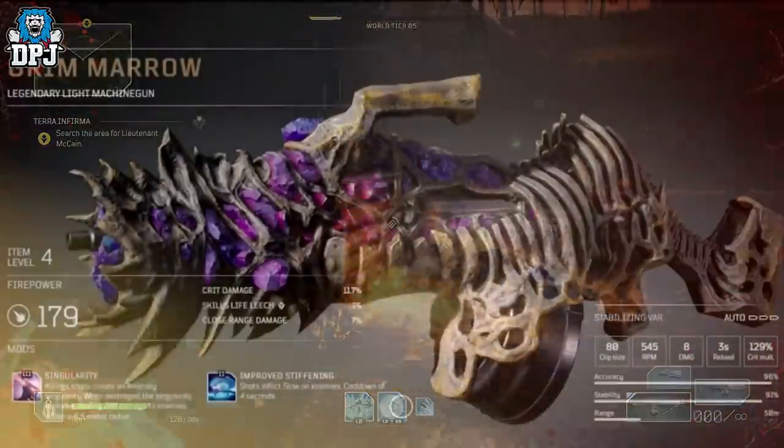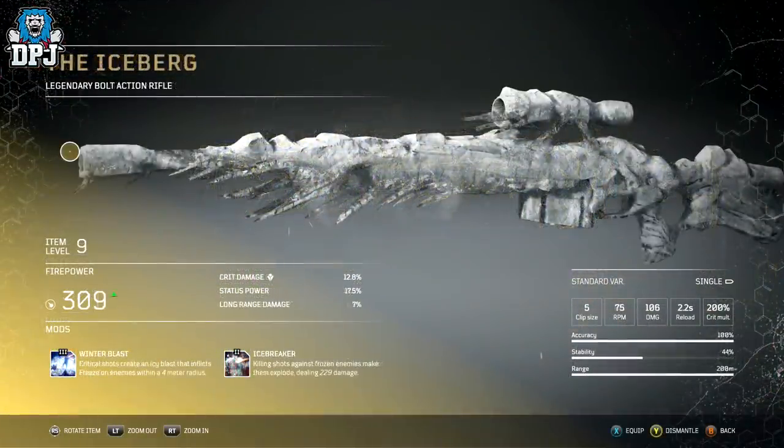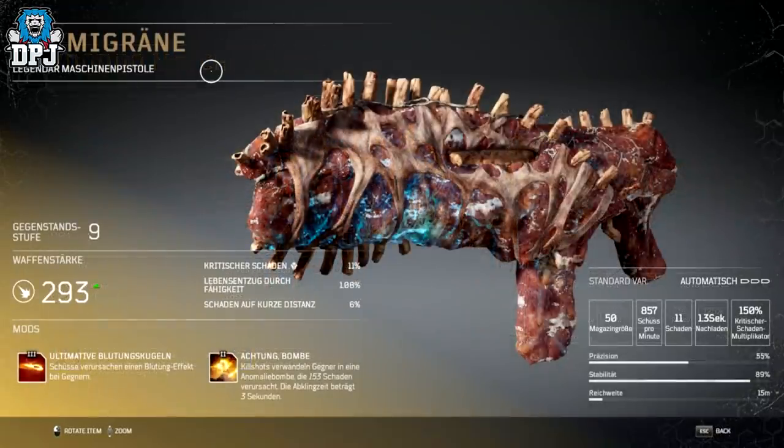Those 10 legendaries are: the Grim Marrow, the Ares Master, the Golem's Limb, the Iceberg, the Torment and Agony, the Thunderbird, the Rayrog's Gaze, the Voodoo Matchmaker, the Migraine, and the Amber's Vault.